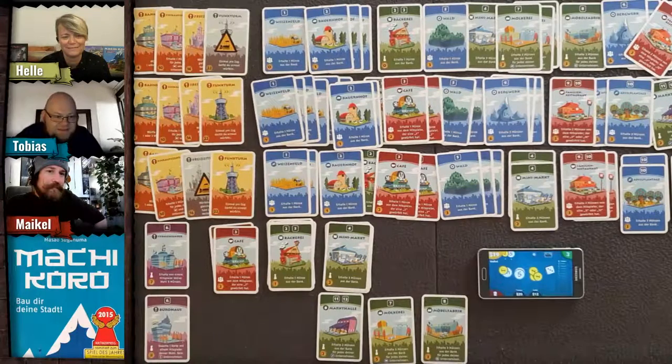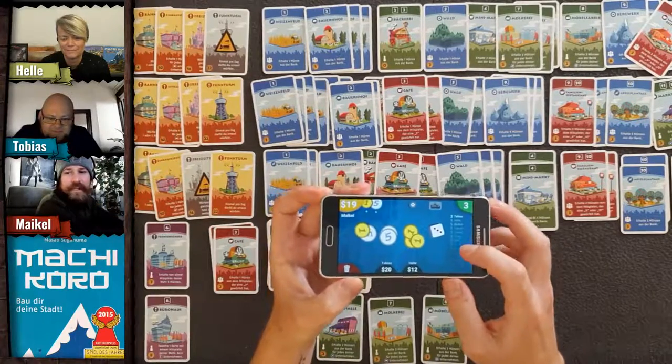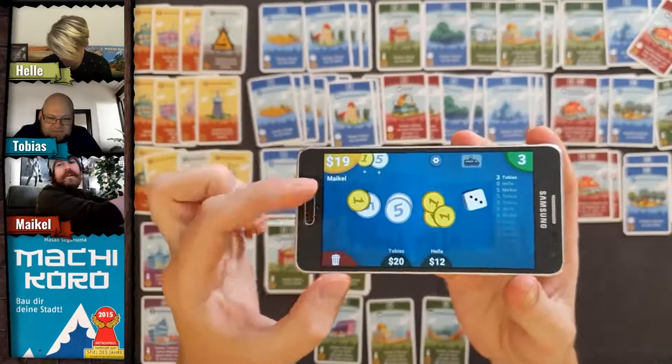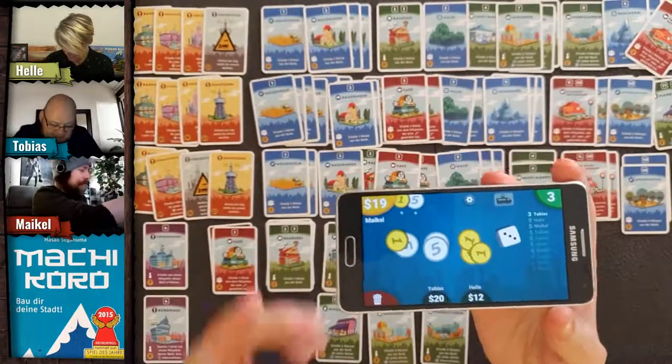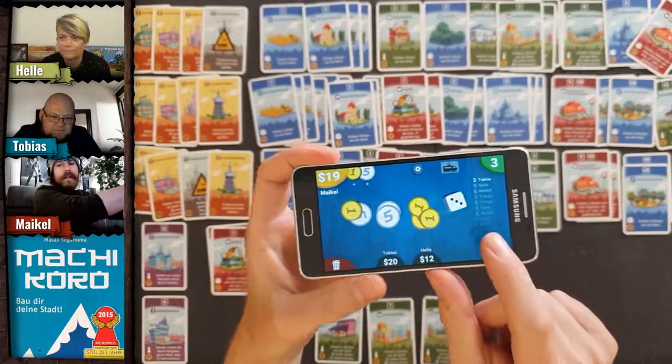We could use a digital scoreboard for coin tracking with a full history — so you can see where you made mistakes. The app has a dice roll history and we could maybe add a coin history feature.